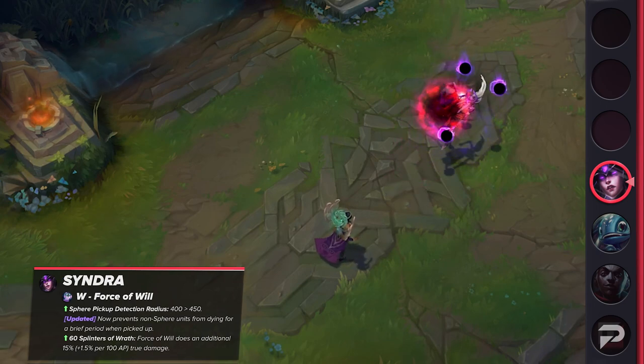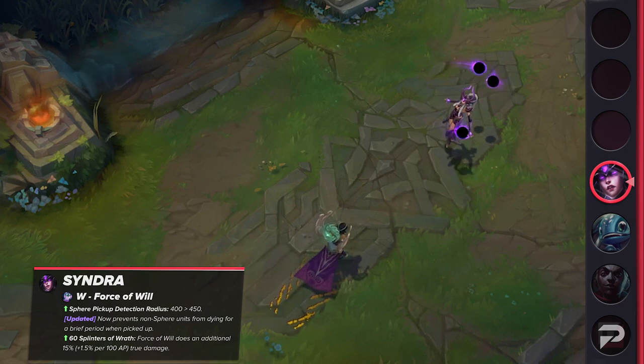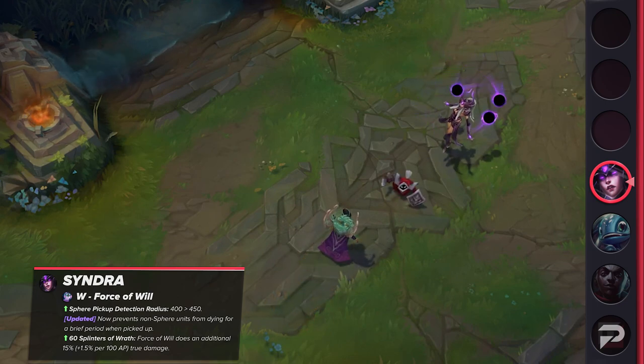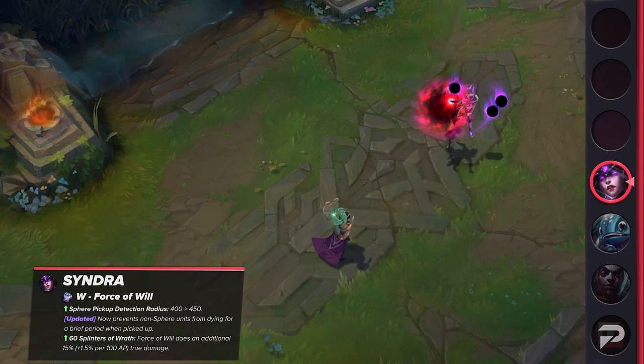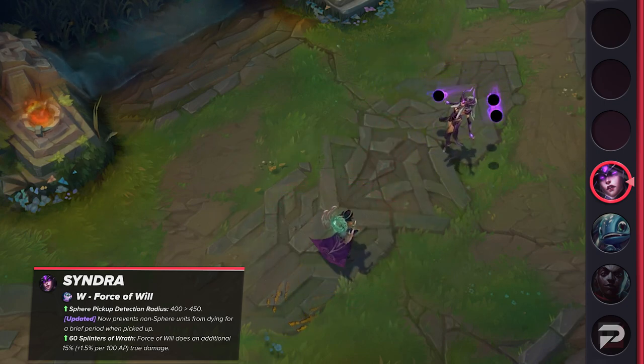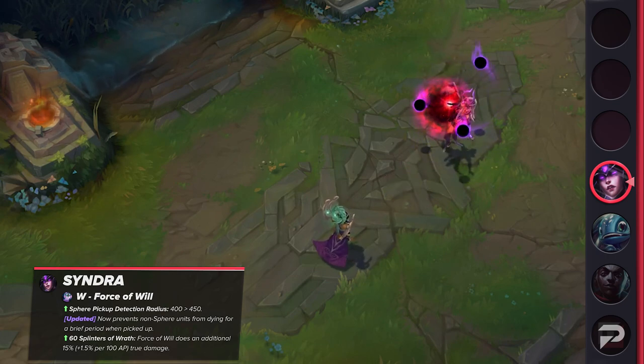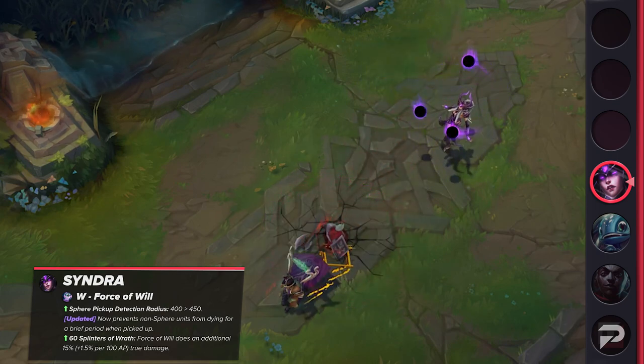Her W is remaining largely unchanged but is receiving some buffs. The sphere pickup radius will be increased slightly. In addition, non-sphere units that are picked up will have a brief period where they cannot die. After collecting 60 Splinters, the ability will gain a true damage bonus like it currently holds, but this bonus will scale up with AP, meaning that in the later stages of the game it'll be a bit stronger than before.